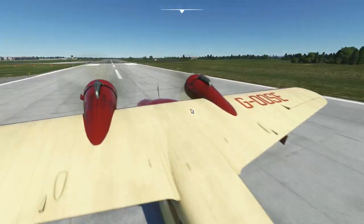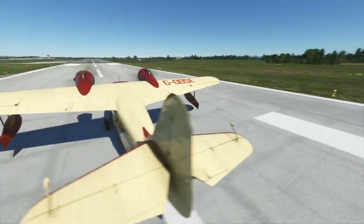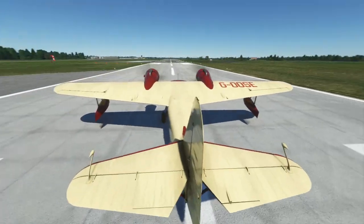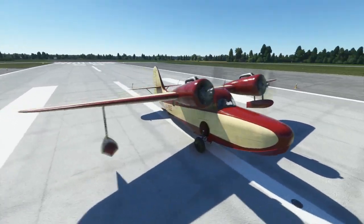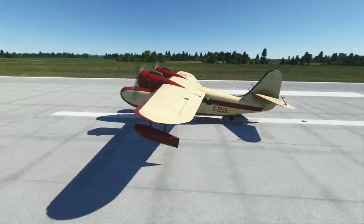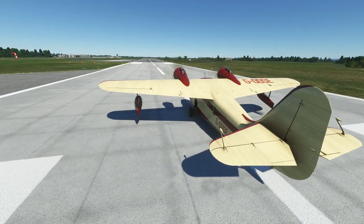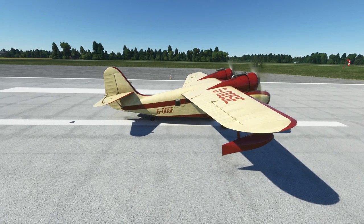Hello guys! Welcome back to another video on my channel. Today we are back in Microsoft Flight Simulator. We're going to fly the Grumman Goose. This thing is an amphibious plane, and it's actually a really cool thing. I've never flown it before. It has twin engines and we are going to be flying it over a river today. In fact, we're going to be landing in the river. We're in my hometown — this is Durham Tees Valley Airport — and we're going to be landing at the Transporter Bridge. Let's take off, fly over there, and land underneath it.